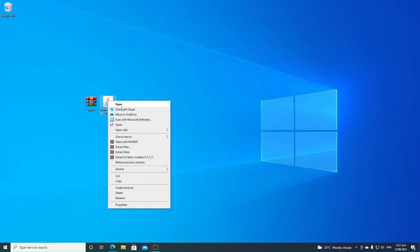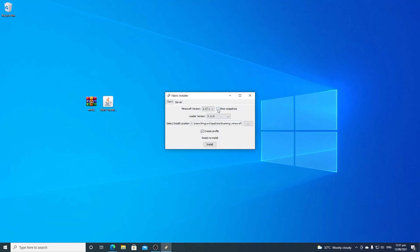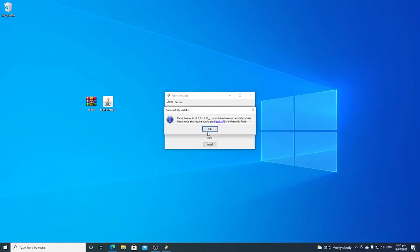Then you go over here, right-click, open, or open with Java TM platform. Open that there. Then go to show snapshots and scroll down to the very bottom. There's a 1.16 Combat-16. Then click install. It has been successfully installed.